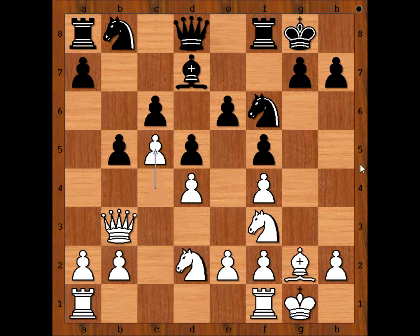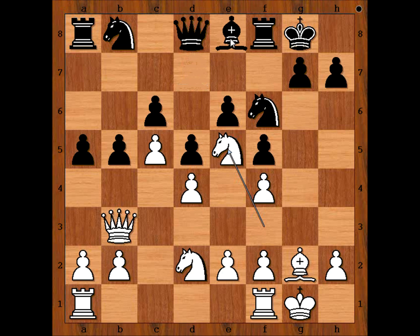Levitt played c5 — the best move. a5, knight to e5, bishop to e8. King to h1. What is the purpose of this move? White is making room for the rook on g1.